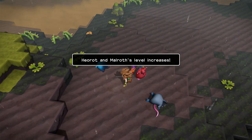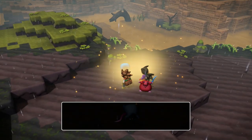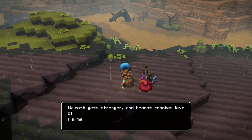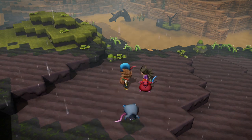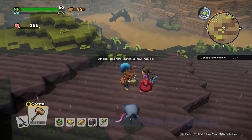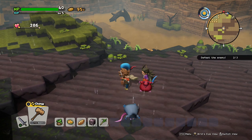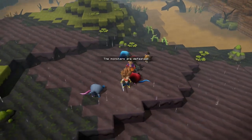Our level increases — level five. HP goes up. And Hayroth learns a new recipe: barbed blade. Take that, rats.